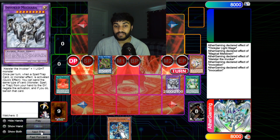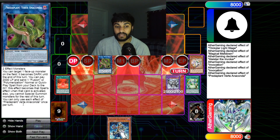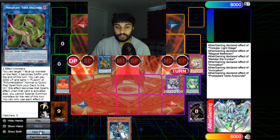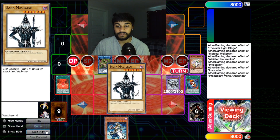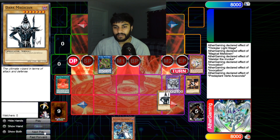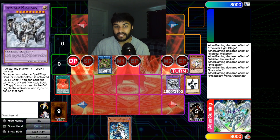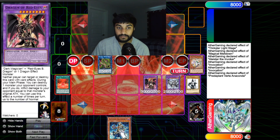Now on the fourth summon we use Anaconda's effect. The reason we used Invocation first is because Anaconda says you cannot special summon monsters the rest of the turn when you activate this effect. We send Red Eyes Fusion, which sends Red Eyes and Dark Magician from deck, and we special summon Dragoon of Red Eyes — that's the fifth summon.